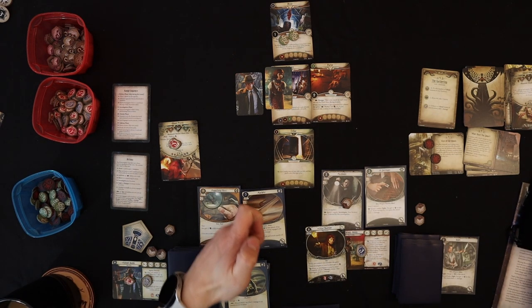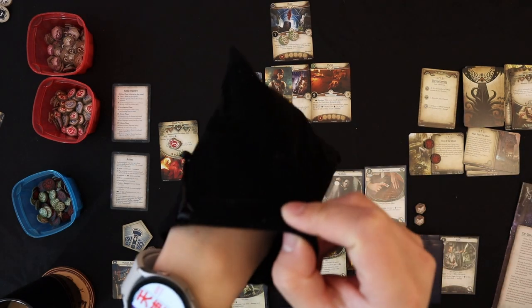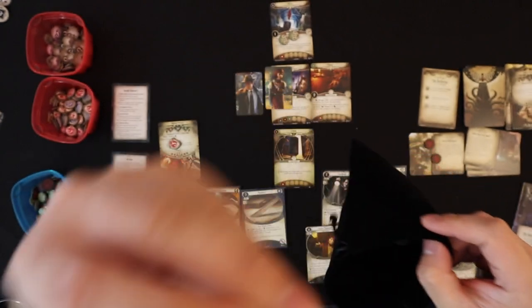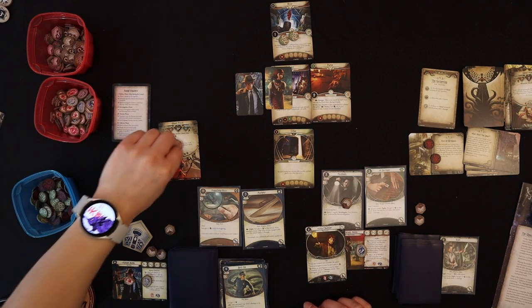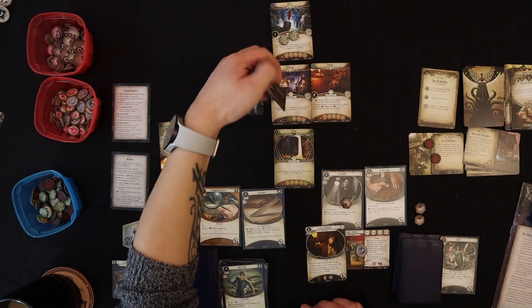Last action: fight the Ghoul Priest. I discard the Beat Cop for plus one fight, bringing us to seven to four with plus two damage total. We get minus two — that's a success! Machete plus Lita Chantler equals three damage total to the Ghoul Priest. Up to six damage dealt. Then the Ghoul Priest attacks — I play Dodge to cancel that attack. No more enemies to attack, so we go to upkeep.